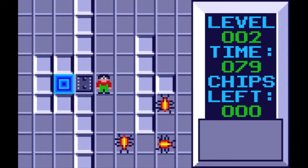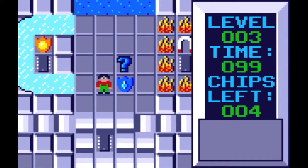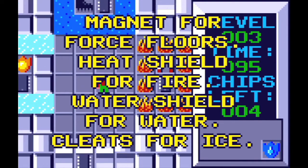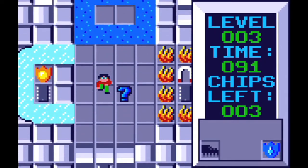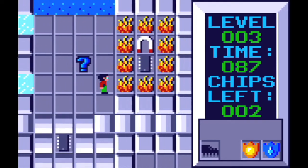There's a fire shield that lets you walk through fire blocks, and there's a water shield that lets you walk on water, cleats that let you walk on ice — that sort of thing. You might also need to push around blocks. This is really an interesting mechanic because you can actually push blocks in the wrong direction, and that will ruin your ability to complete a level.